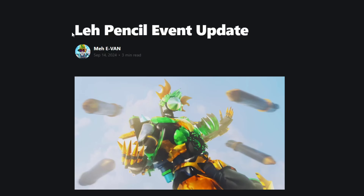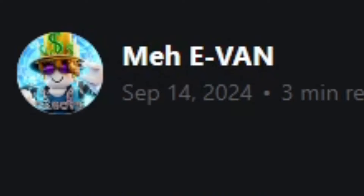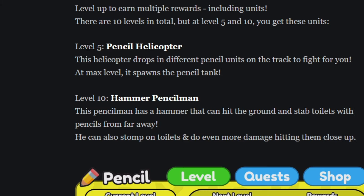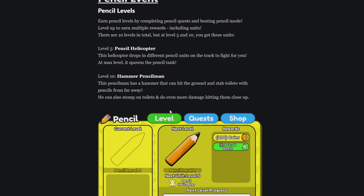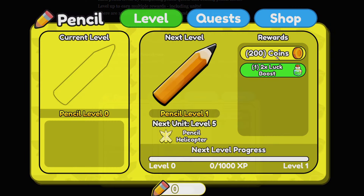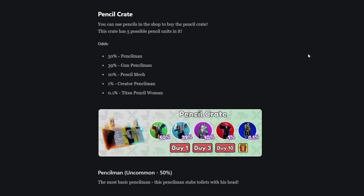Let's go through the pencil event update by Meh Evan. The first thing is the pencil event, which has pencil levels. Unlike the battle pass type thing where you have to unlock all the tiers, this one is simple: at level 5 you get the pencil helicopter, and at level 10 you get the hammer pencilman. You get levels from beating maps and completing quests, and you also get cool little things like coins and a luck boost. I like it, I think it's cool.